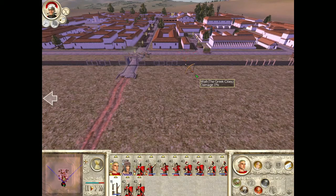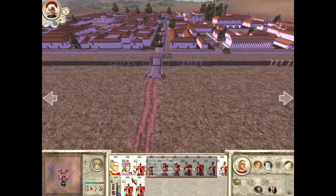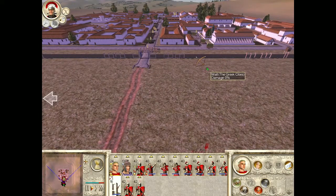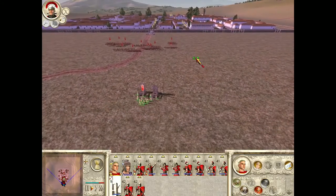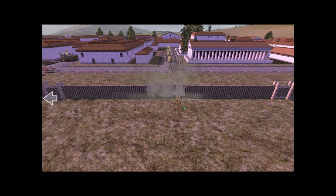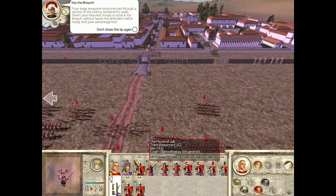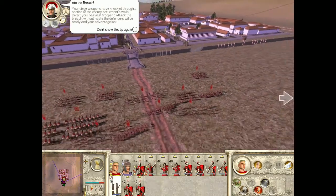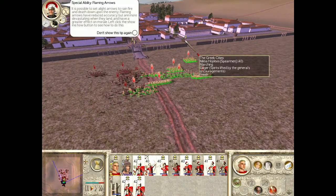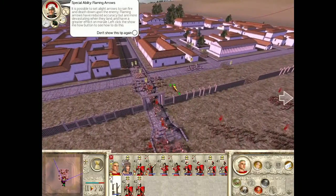Okay, hold on. What else is bum-rushing the gates? I wonder if we could make several holes in the wall and have them not know which one we're going to come in, spreading their forces out — that would be actually kind of smart. Are these guys going or what? Oh, there they go. 'Your siege weapons have knocked through a section of the enemy wall — divert your heaviest troops to attack the breach. Without haste, the defenders will be ready and your advantage lost.' Show no mercy! How do you select all your units? Flaming arrows have reduced accuracy but are more devastating — Surprise! It's us, the Romans!